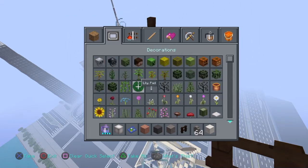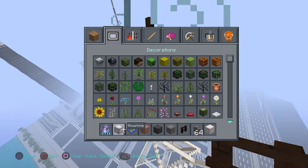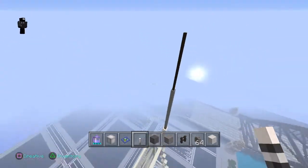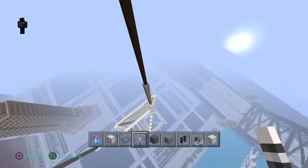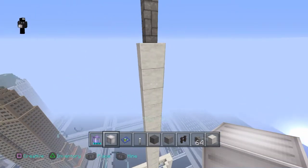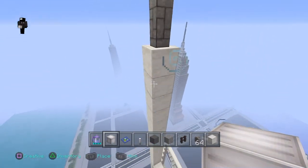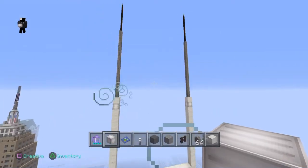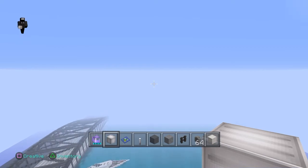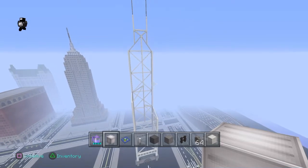Now get out your torches and put one on top of this side and one on top of that side. Then you want to delete the second-from-the-top block of diorite on both sides and replace it with glowstone. After that, you should be looking pretty much like this, and that looks pretty good if I do say so myself.